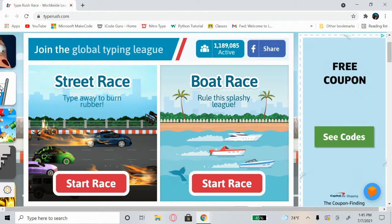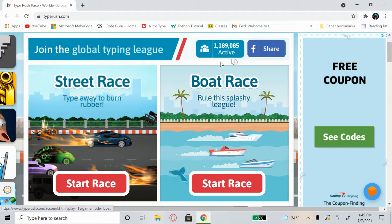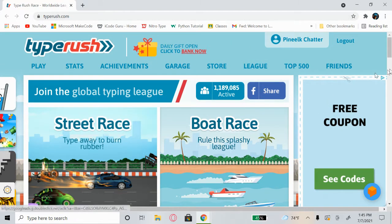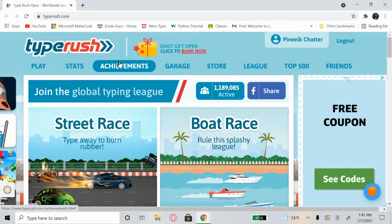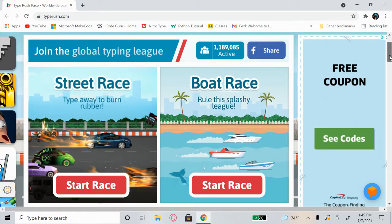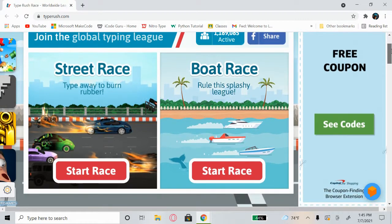Let's get right into the video. So back to Type Rush — if you search Type Rush on Google, it should take you to this screen. Up here we have: Play, Stats, Achievements, Garage, Store, League, Top 500, Friends — almost the same as NitroType, you know — and the logout button. Nothing special about that, usual stuff.